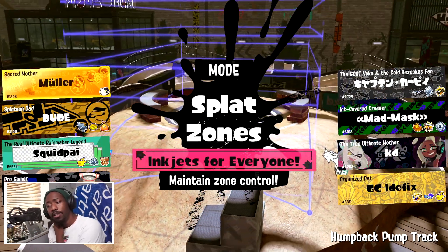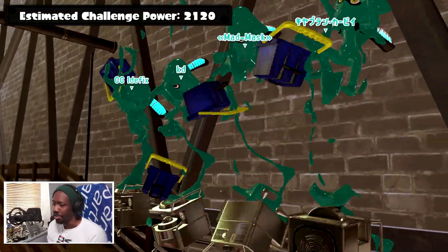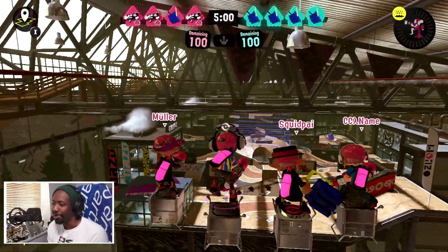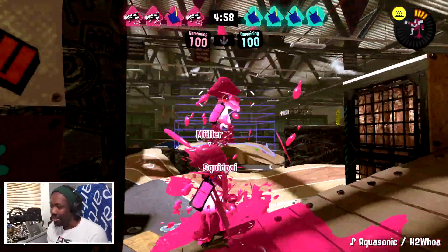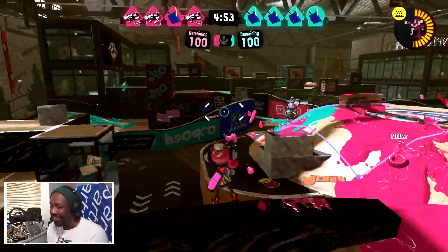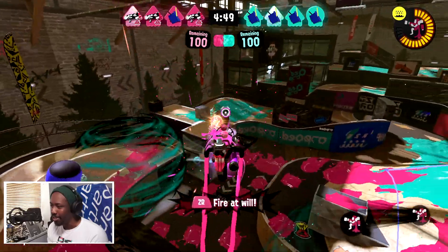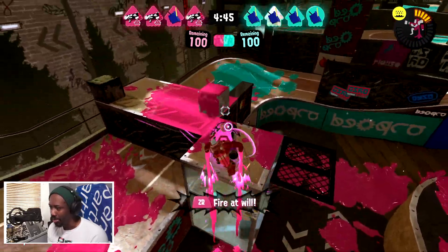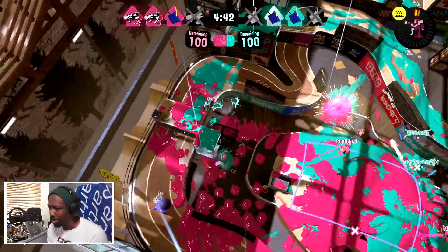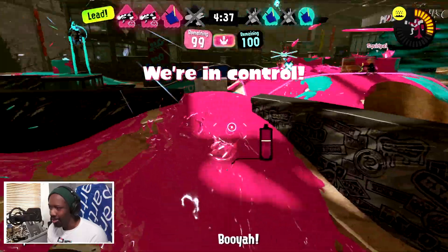Heading into my first game — oh my god, a lot of people are using anarchy nova. There's a full squad of tri-sloshers on the other team. I'm not going towards the middle because of that. I'll inkjet from the left straight away — he's weak, he's gonna inkjet now. There it is! We made it out.